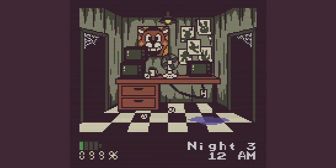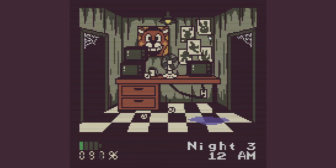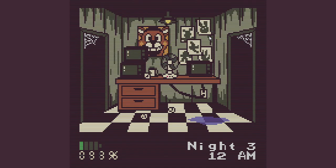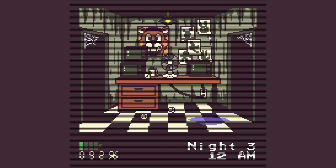But I'm still wondering what that spacebar is for, because the spacebar did nothing. No one has moved yet. Bonnie and Chica are starting to move, and so is Freddy. Foxy's staying in his original position — wait, never mind, he moved. I was probably only a few seconds off. Okay, everyone's just spreading out.